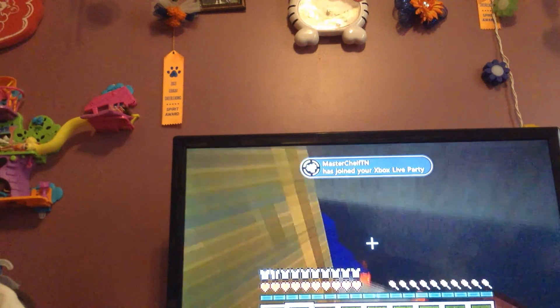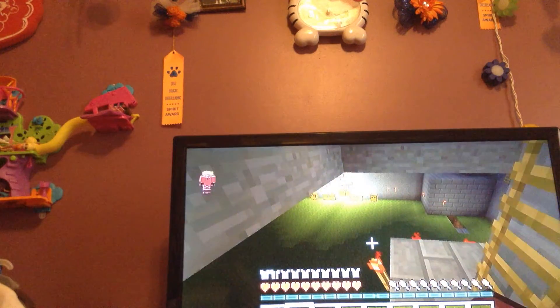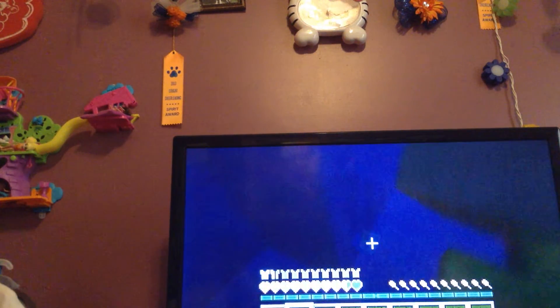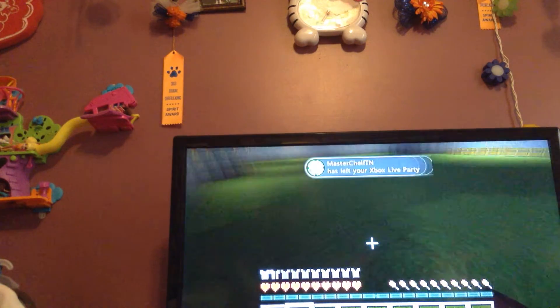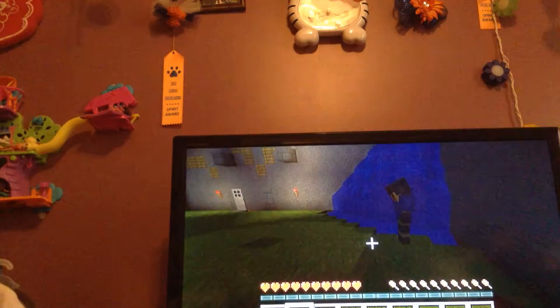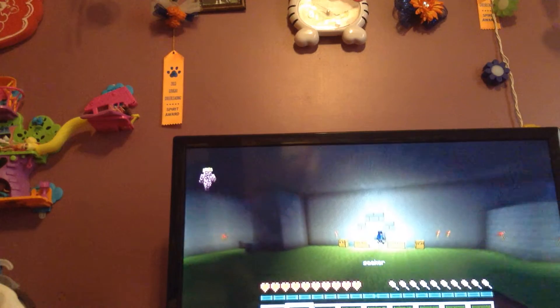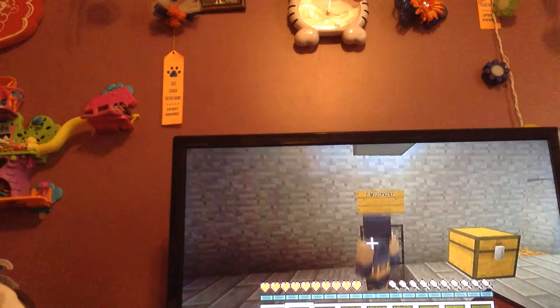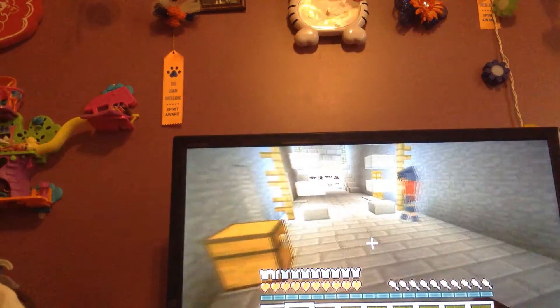Oh my gosh, this is so hard. I found a way. I see you! Attack. I did it! It's your turn to be the seeker. We have to go back for the double doors. We have to fill them back in the randomizer, then we have to go to the next one. After this round, how do you get to the next round? I thought you said there's five rounds.